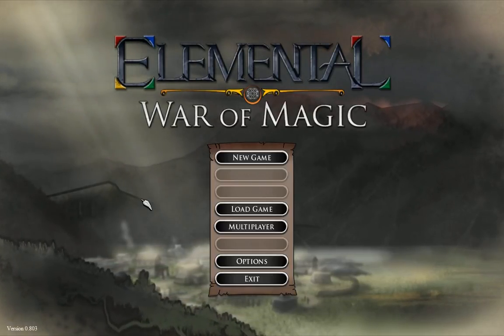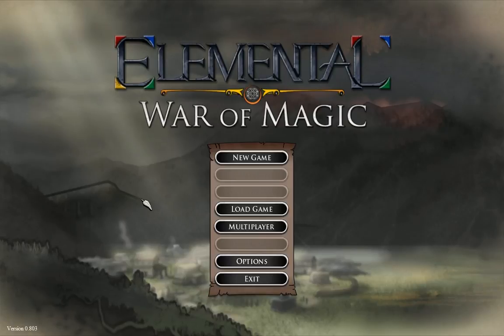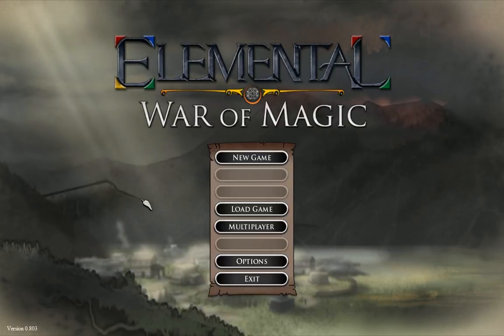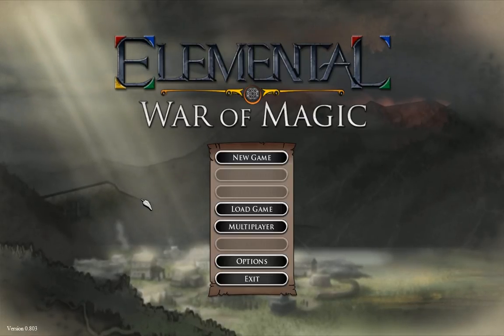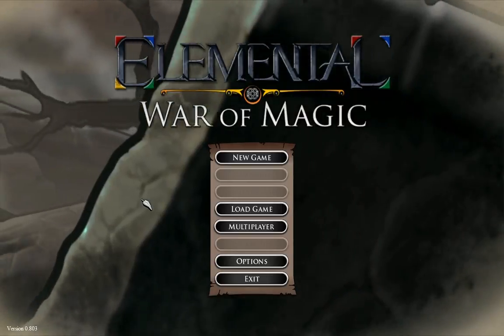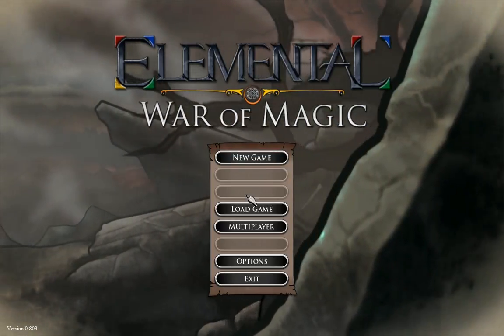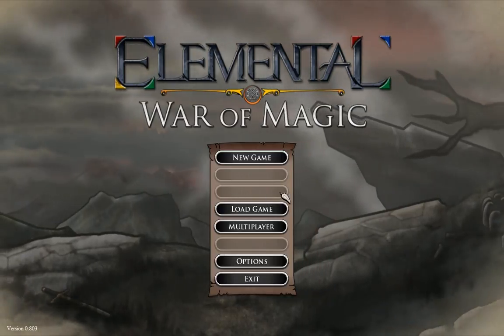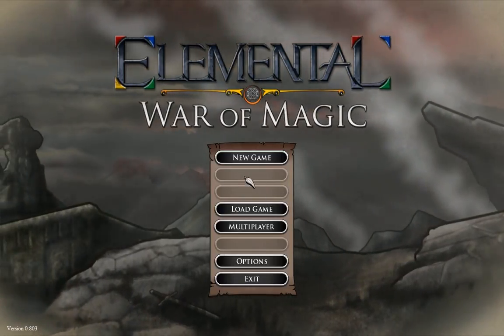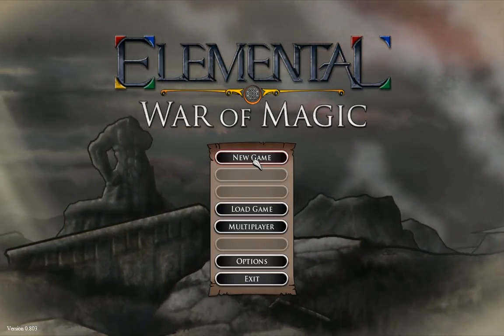It's beta version 0.803. We are going to show you the Sovereign Creator, which was just added into the beta today. I believe there probably will be access to the Sovereign Creator on one of these greyed out buttons, but for now it's only accessible through new game.